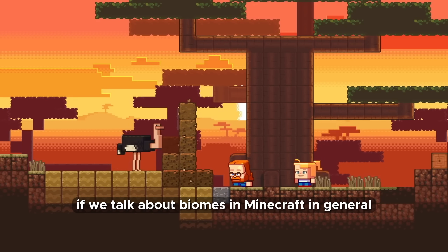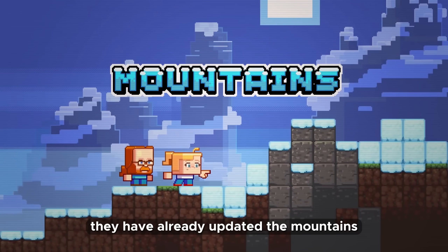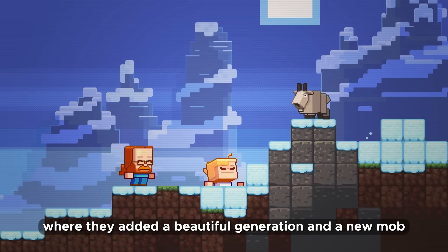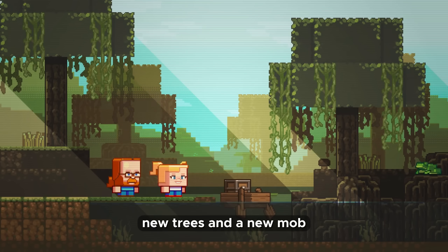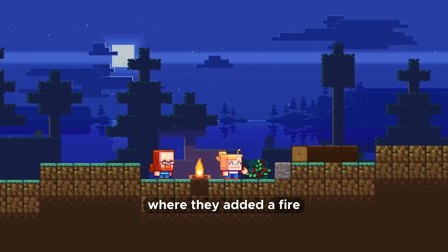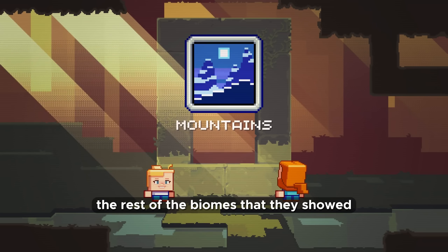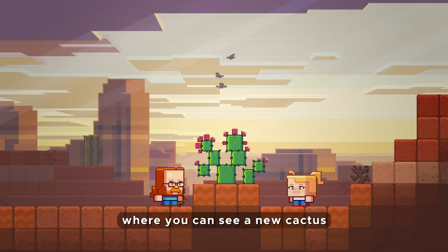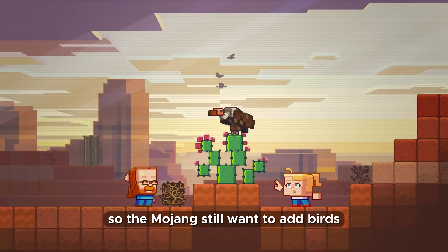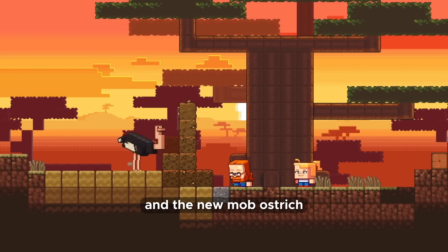Mojang said that they will update each biome. They have already updated the mountains with beautiful generation and a goat, the swamp biome with new generation, new trees, and a frog, and the taiga with fire, berries, and a fox. It remains to update the rest of the biomes they showed: the desert where we saw a new palm tree and meerkat, badlands with a new cactus and a hawk, and savannah with a new baobab tree and an ostrich. The fact that Mojang still want to add birds makes me happy.